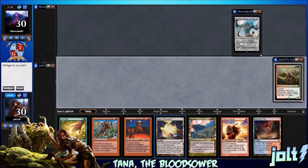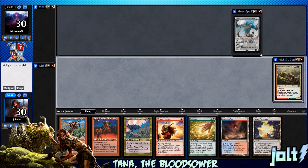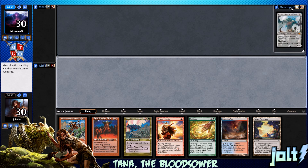As far as opening hand goes, we have Scalding Tarn, Naya Panorama, Goblin Bombardment, and a really nice little assortment of enchantments. If we hit our third land drop, we'll be online for Cultivate. Let's keep this one. I like Betrothed — I haven't got to play with that yet. It's a pretty fun little card for the deck.